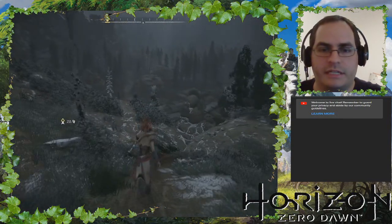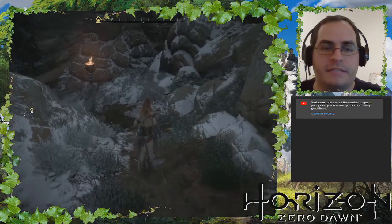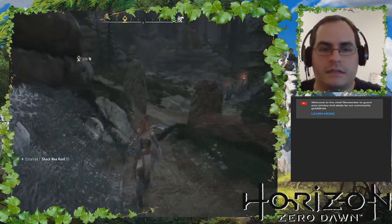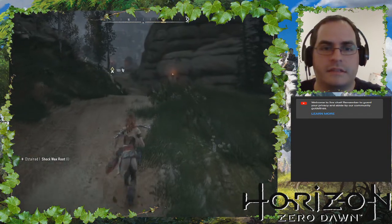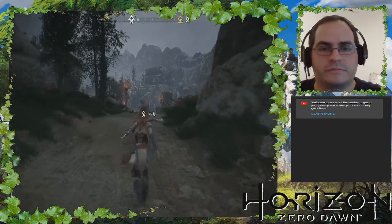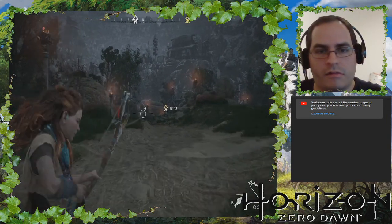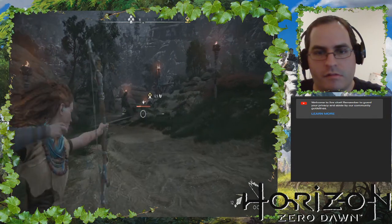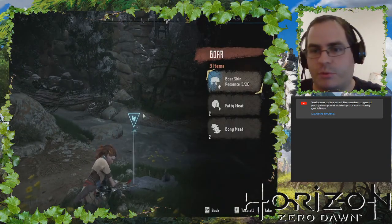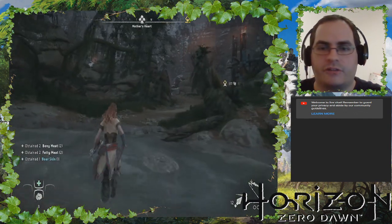The cool thing about the gameplay and play control here is that you can actually run right into a slide. So if you accidentally encounter some enemies, you can immediately go into ducking mode. Oh, you can pick it up and keep running — that's nice. There we go, not bad. Did you see how I tagged it? Oh, boar skin — that's nice. I can craft in packs of 10.